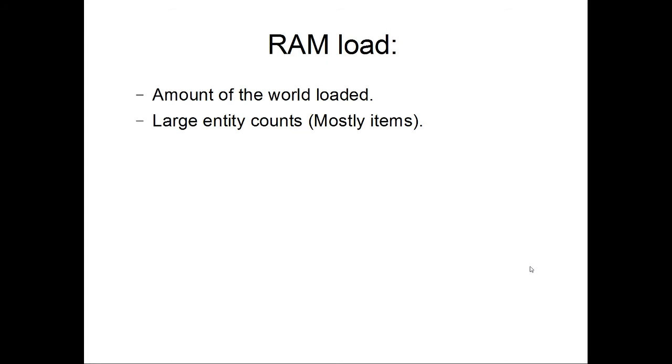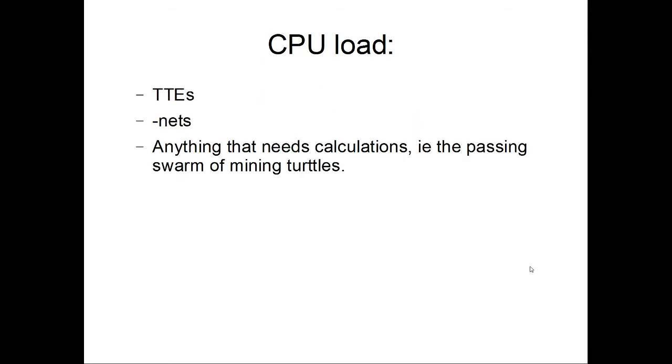Large entity counts — mostly items — contribute to RAM load. This could be a misconfigured farm spewing forth items, quarries, or my personal favorite: the reverse quarry system from Boatcraft circa Minecraft 1.2.5, which could easily get a couple thousand items on the ground in about 30 seconds. CPU load is your ticking tile entities, your assorted nets, and anything that needs calculations — like the swarm of mining turtles passing by right now, probably causing a bunch of CPU load.